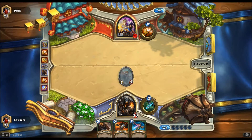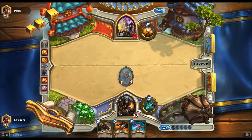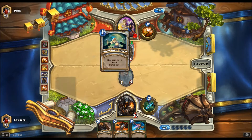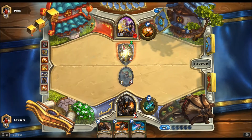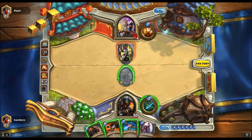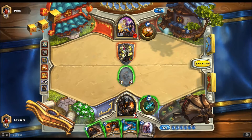And then once they've got this board presence set up, you have to counter this with obviously getting more board yourself or getting board clear. They want you to do this. Usually the reason they're trying to get card draw is so they can get the Unleash the Hounds card — which if you don't know, it summons a 1/1 Hound with charge. And then when they play that, they'll play their Timberwolves and their Raidleaders on top of that to try and board clear.